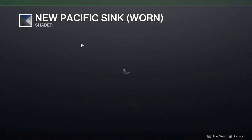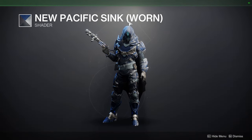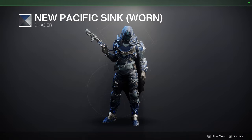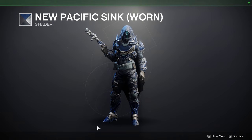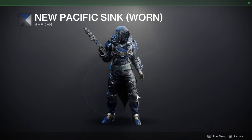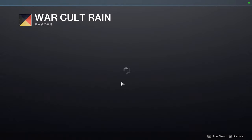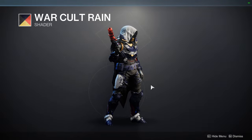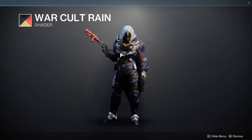We have New Pacifica Sync Worn, which is from vanilla Destiny 2 technically — I don't remember the Worn set being sold. It's a really cool shader if you want a guardian that looks like they actually live in the world and not a pristine color set, which is one of my biggest pet peeves. And then War Cult Rain — I'm not the biggest fan of the yellow or the red. War Cult definitely has better shaders out there.